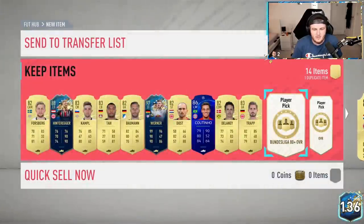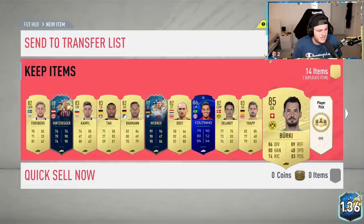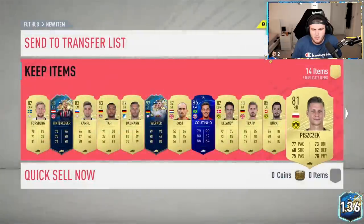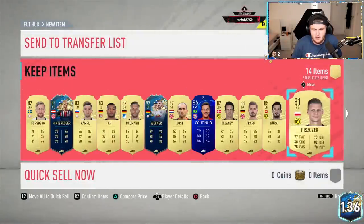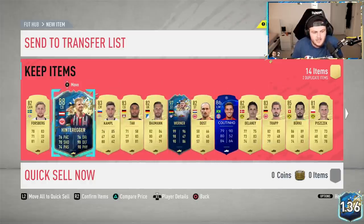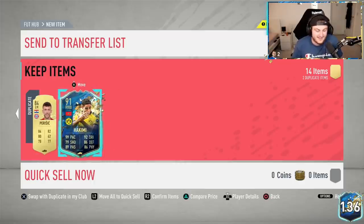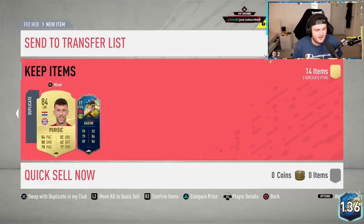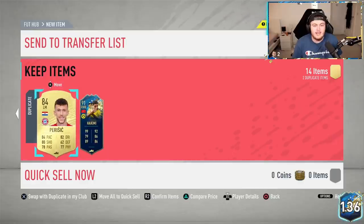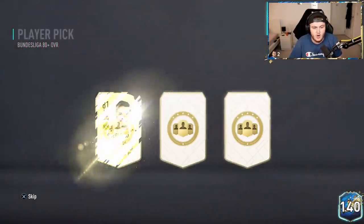We'll take the duplicate Perisic because I think the one I've got is untradeable. Berkey, 85 - not bad, we'll take it. What else are we going to get here? Piz check. We've got two more. Werner, Hinteregger, and a duplicate Hakimi in the first set - it's not bad, it's actually incredible. I've got to go ahead and resubmit Hakimi now.